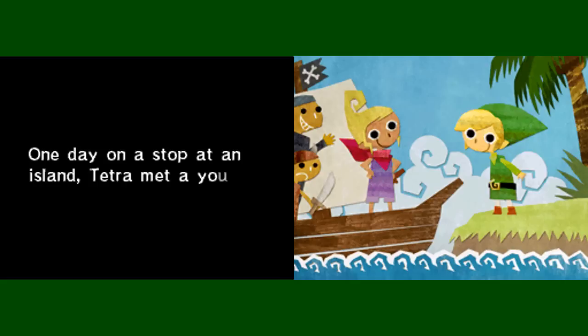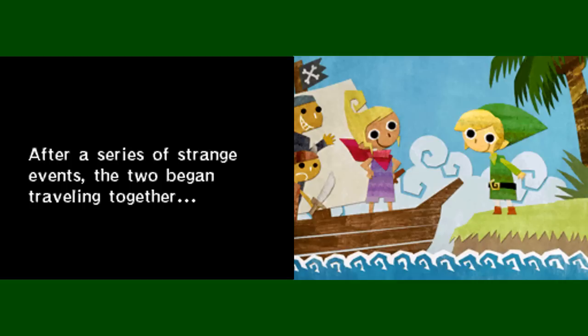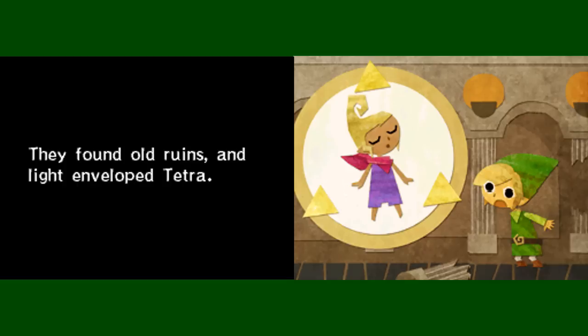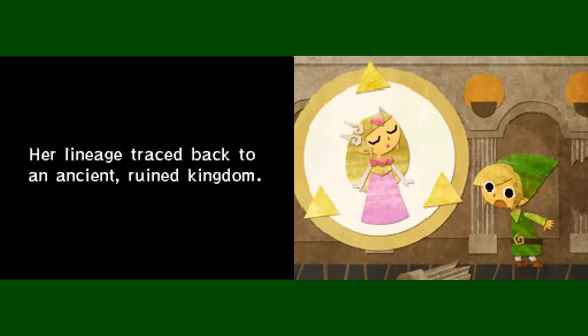One day, on a stop at an island, Tetra met a young boy dressed in green. After a series of strange events, the two began traveling together. They fought all ruins, and light enveloped Tetra at once — she transformed into a beautiful princess. Her lineage traces back to an ancient ruined kingdom. She was Princess Zelda of the Kingdom of Hyrule.